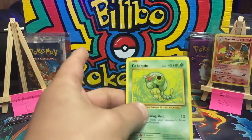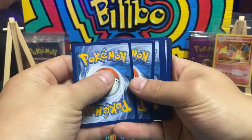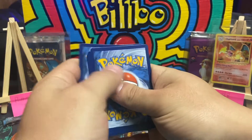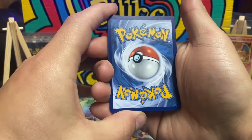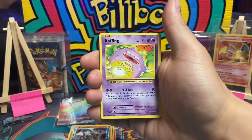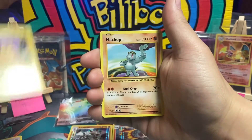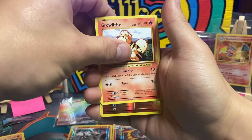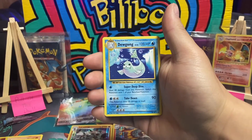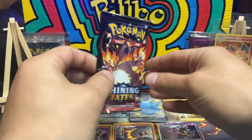If we got the rainbow out of Champions Path that would be crazy - I'd never expect it, it's just so bad. First card - ew. I guess that's the downfall of getting them out of tins. Double Colorless Energy, Machoke, Cofagrigus - I have a feeling it's gonna be Dewgong. Pikachu, Chop, Growlithe, reverse holo Charmander - and Dewgong. I knew it, I didn't like this.